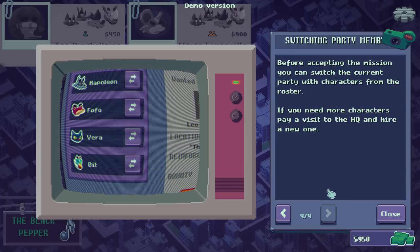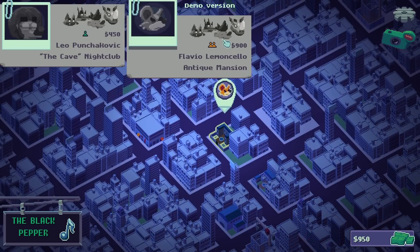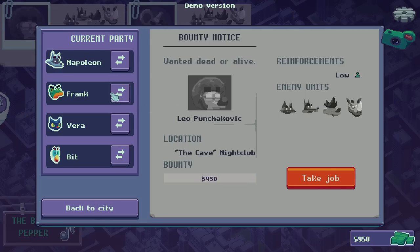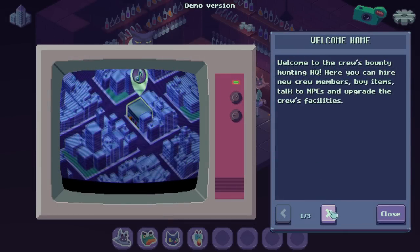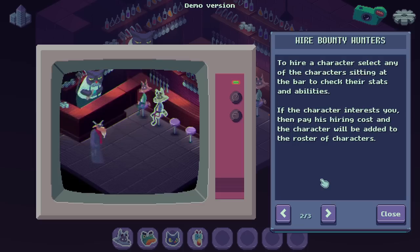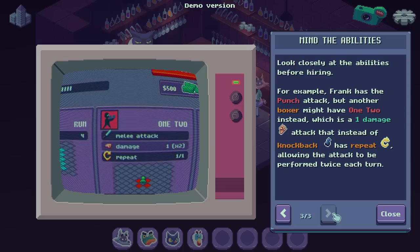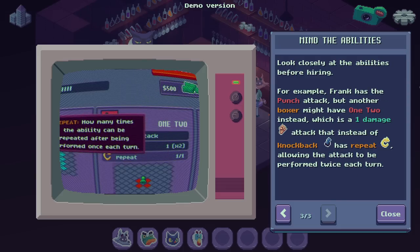Before accepting a mission, you can switch the current party with characters from the roster. If you need more characters, pay a visit to the HQ to hire a new one. We don't have a roster yet. Welcome to the Crew Bounty Hunt HQ — here you can hire new crew members, buy items, talk to NPCs, and upgrade the facilities. Look closely at the abilities before hiring.